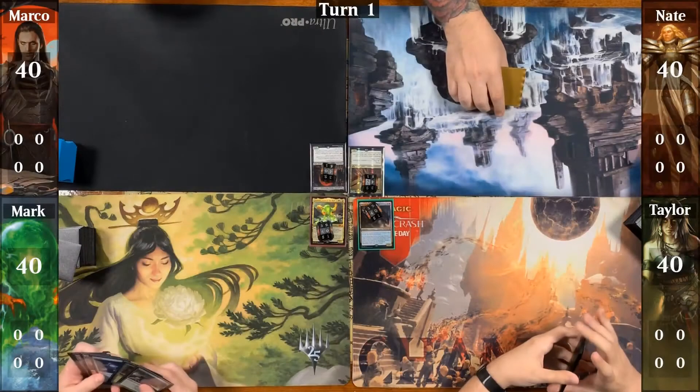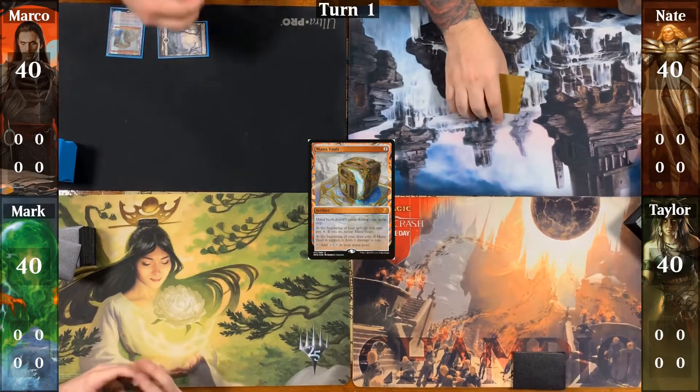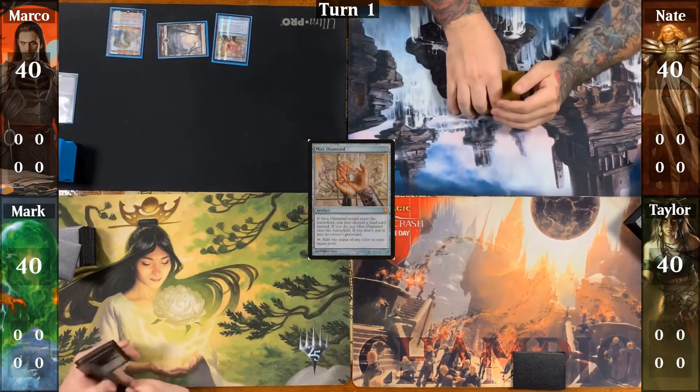Marco starts us off. He plays a Swamp, taps it to cast a Mana Vault, then follows up with a Mox Diamond, discarding a Badlands, and passes.